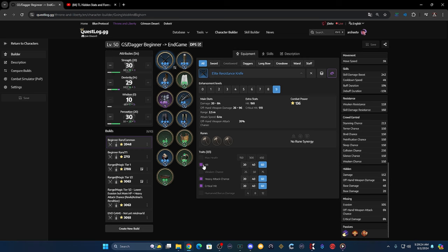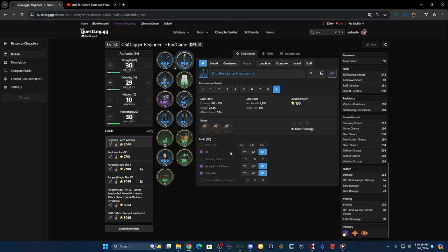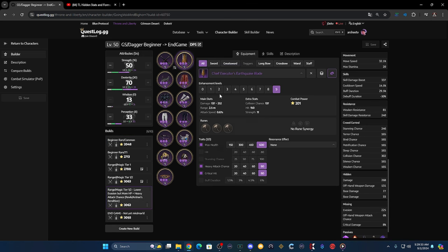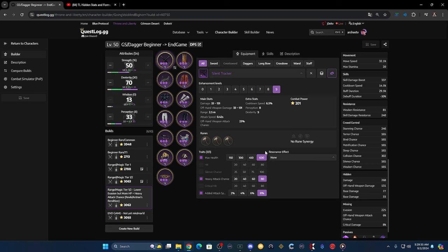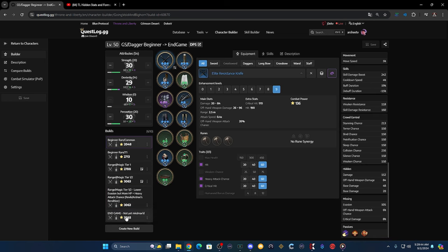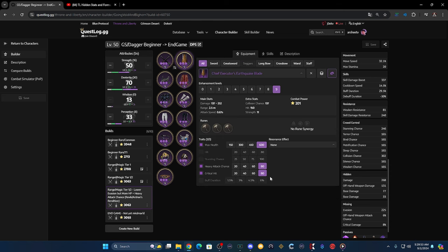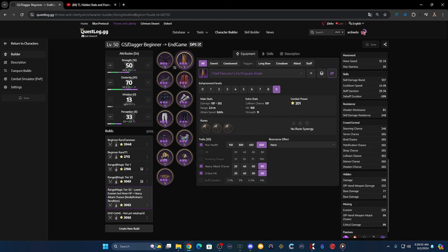You'll notice some traits will have max health over hit — here's why. Max health will net you a 12 hit increase thanks to the Vital Force passive in the Greatsword tree, versus 80 hit with no HP gain. Towards end game, no one should be taking melee evasion seriously, so spec into survivability and damage and get a small boost to hit from your HP stats. Between critical hit and attack speed — at 70 Dex — lean towards attack speed, and heavy attack is always a priority on your weapons.